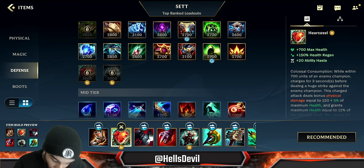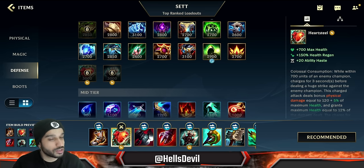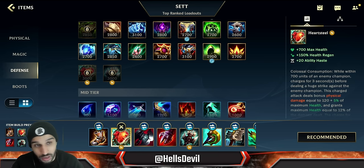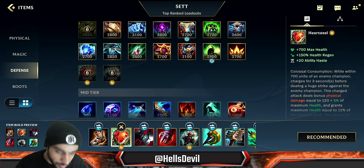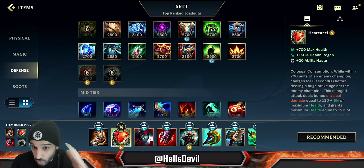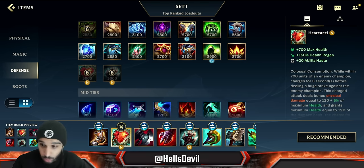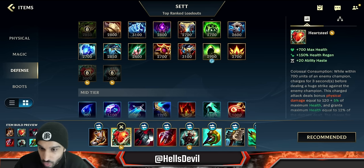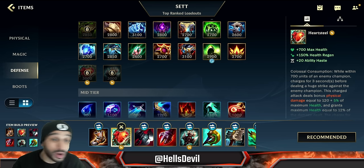Your first actual item will be Heartsteel — the bread and butter of Sett, very good for trading. You can jump on an enemy and the good thing about Sett is Heartsteel takes a little bit of time to stack up, and during this time you can chase the enemy. When the moment arrives, you can either use your third ability to pull them in and proc Heartsteel, or your first ability to chase them down with movement speed. You can easily get 500-plus HP from this item as a bonus.